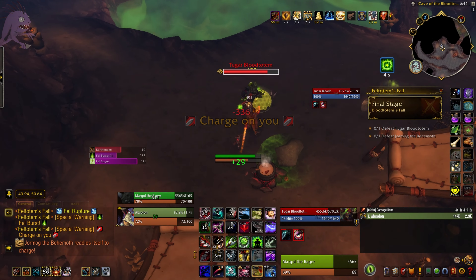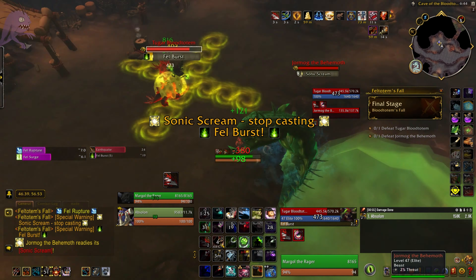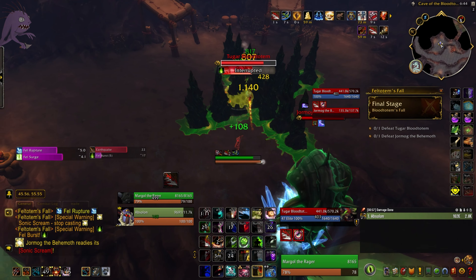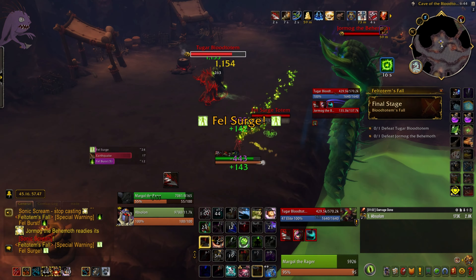You'll also notice that Jormug is underground charging us. We need to lure him into those rocks by the cooking pot to knock off those Fell Hardened Scales, because he starts the fight taking almost no damage — that's why we're focusing on Tugar.